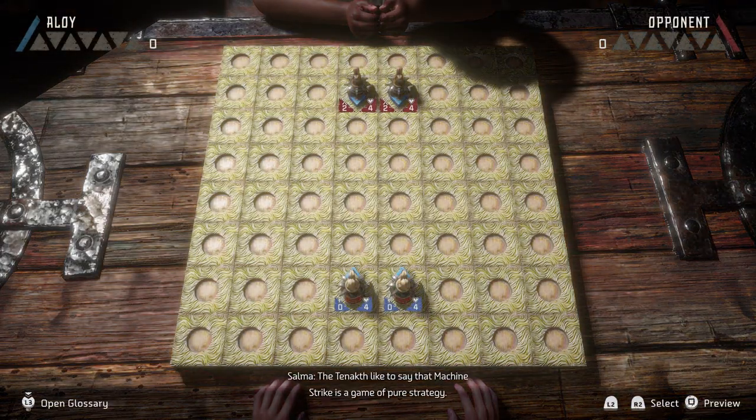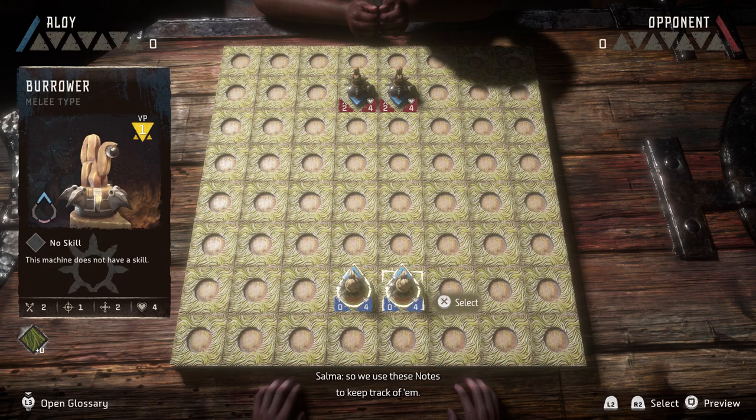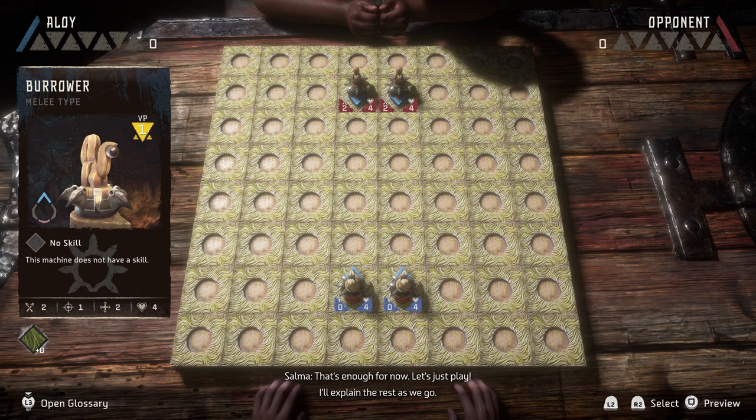All right, let's start off simple. The Tanakhs like to say that machine strike is a game of pure strategy. We each get a set of pieces. Each piece represents a kind of machine, and each machine is worth a different number of victory points. To win the game, you'll need to gain seven victory points by destroying the opponent's machines. It can be tricky remembering the details of every machine, so we use these notes to keep track of them. You see that number on the top right corner? That's how many victory points you'll get for destroying that machine. Notes also tell you how far a piece can move, how powerful their attacks are, the distance they can strike from, and their health. Okay, let's just play. I'll explain the rest as we go.